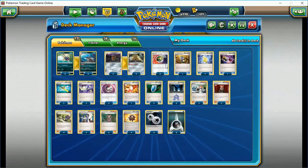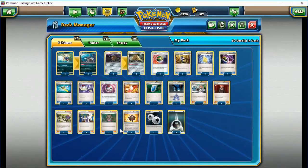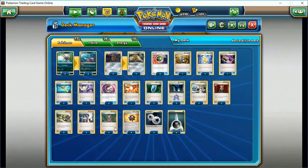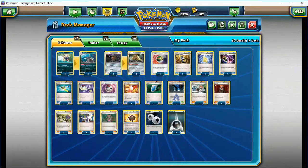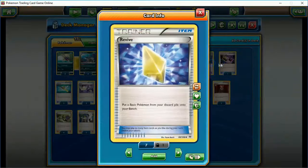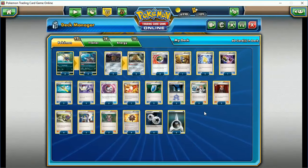The rest of the deck is pretty simple. Nest Balls, we have four; three Timer Balls. We're playing a Random Receiver to get more supporters in hand. We have a Trainer's Mail, two Lysandre, two VS Seeker, and a bunch of draw. It's a little more important to draw with this deck because of the high energy costs. We also have one Special Charge to get our Special Energy back in the deck.